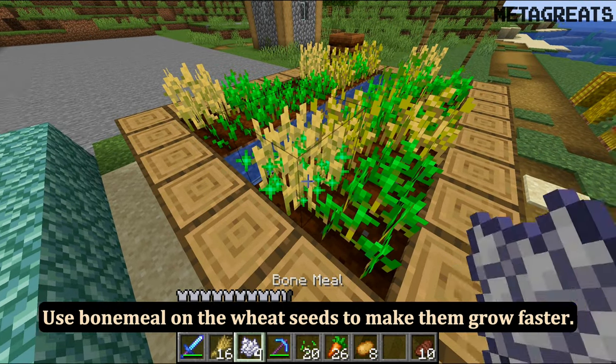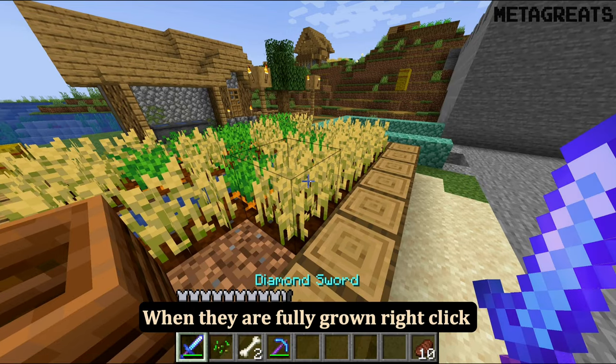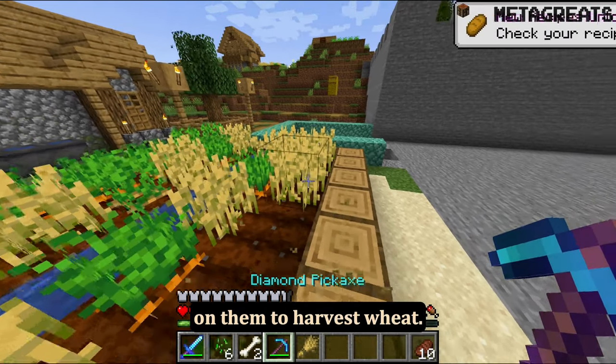Use bonemeal on the wheat seeds to make them grow faster. When they are fully grown, right-click on them to harvest wheat.